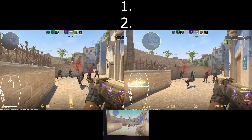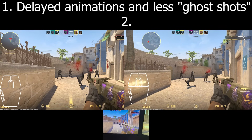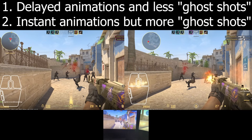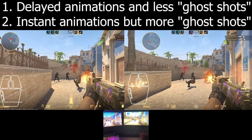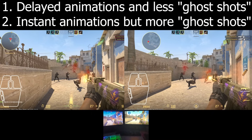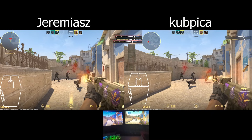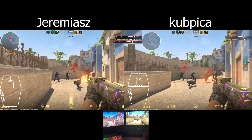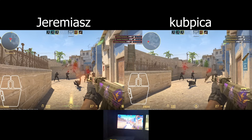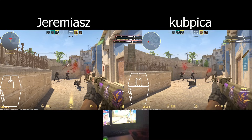There are two ways they can handle this sub-tick thing. First is to have delayed animations and fewer ghost shots. Second is to have instant animations but more ghost shots. The first option is what we currently have, but I think the second would be better, because headshots in CS2 feel awesome, but spraying feels terrible — and I think it's because the fire animations are desynchronized with hit registration.